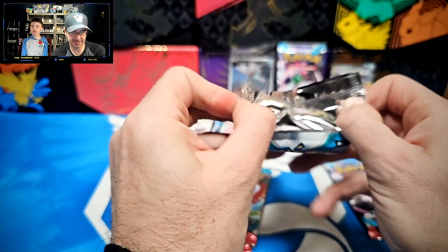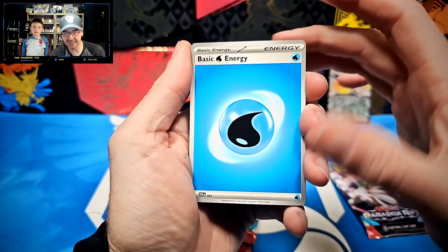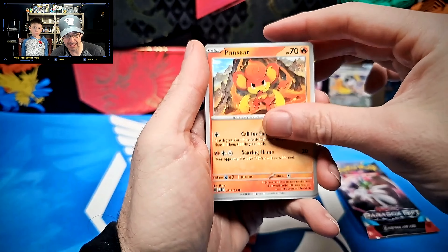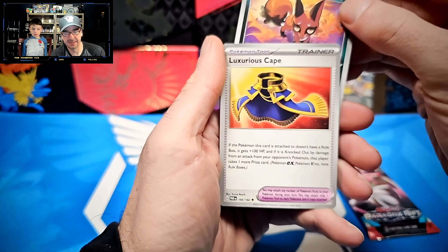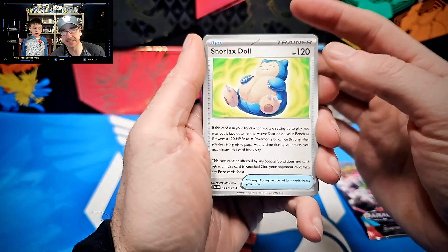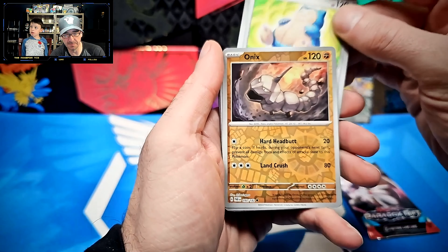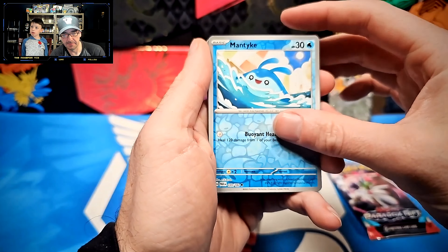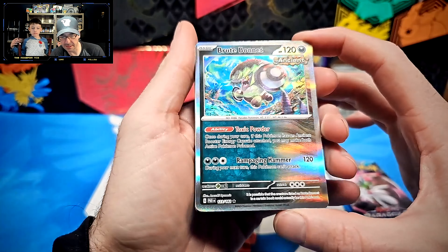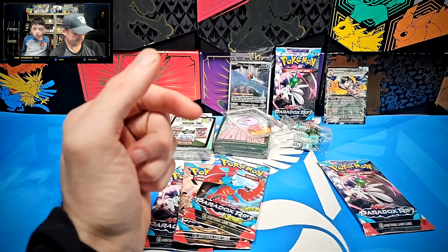Starting off with Water Energy, Arrokuda, Swablu, Pantsir, Nickit, Luxurious Cape, Ape Bomb, Snorlax Doll — which is a really cool one I haven't played with yet, like trying to get it into the starter would be hard, but having a free space where somebody has to fight is kind of cool — Onix, Mantaic, and into a Brute Bonnet Ancient Hollow. The ancients are just different, I think. We'll see how well they work out.